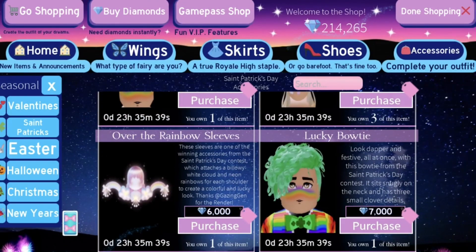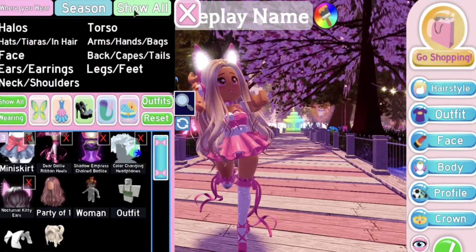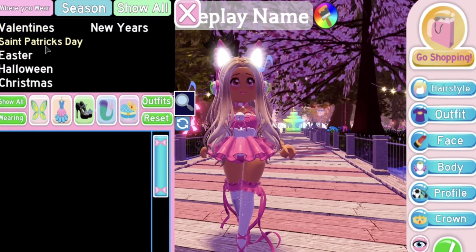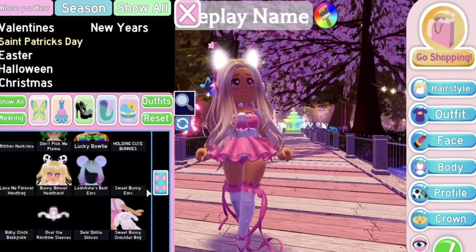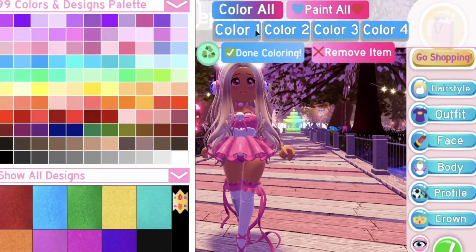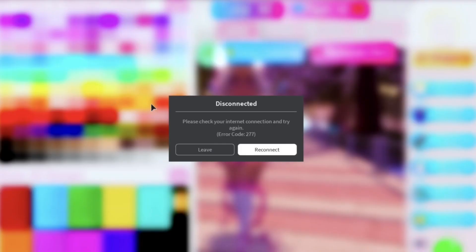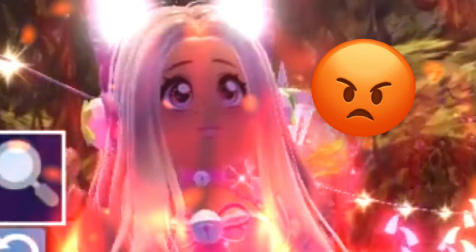I will be modeling these things for you guys right now. Let me go to the Saint Patrick's Day section — okay, is it gonna load? Come on Roblox, be nice to me today. Okay, you know what, let's just go find the accessories ourselves. Here are the rainbow sleeves — let me just put it all in pastel, because pastel is really cute. Okay red, where is orange... oh, internet connection.